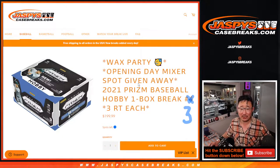Hi everyone, happy Wednesday, coming at you with a single box break of 2021 Prism Baseball. One spot gets you three random teams in break number three.